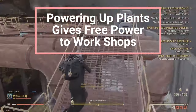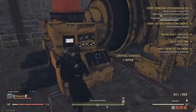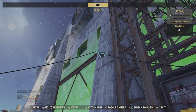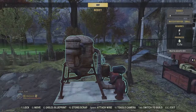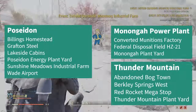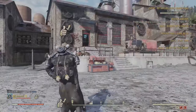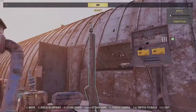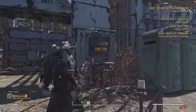One very useful thing when starting out is doing the powering-up events at the three power plants: Poseidon Energy, Monongah Power Plant, and Thunder Mountain Power Plant. Completing these gives you access to use the plant's power to run fusion generators and resource collectors. If you complete the optional objective to get the whole plant fully repaired, you gain access to the Poseidon power boxes usable at various workshops around the map, giving you 100 power at all connected bases — really helpful when starting out. Note: at Wade Airport the connection seemed buggy, and the Poseidon power substations were tricky to get working.